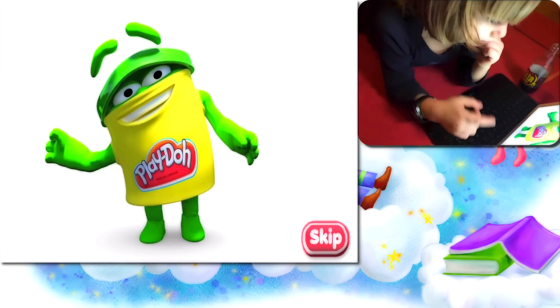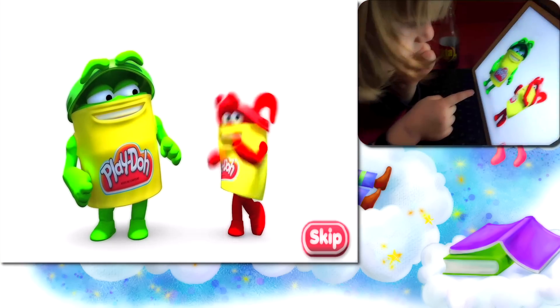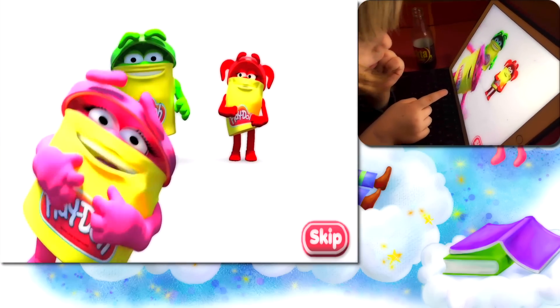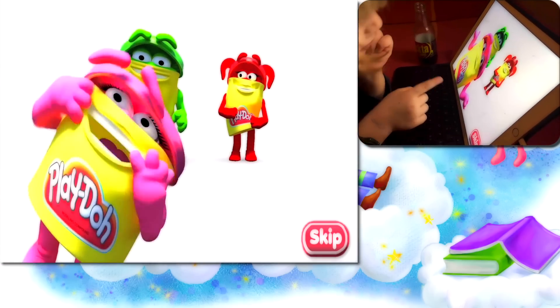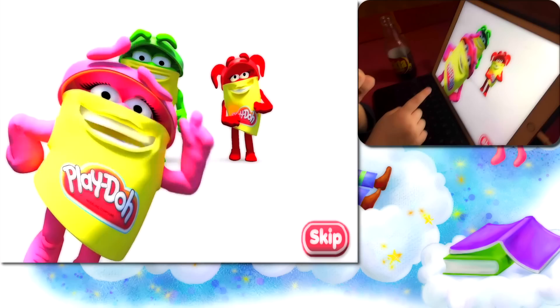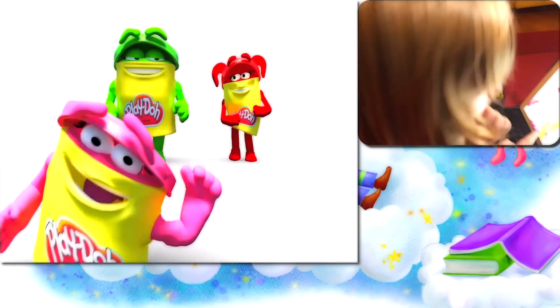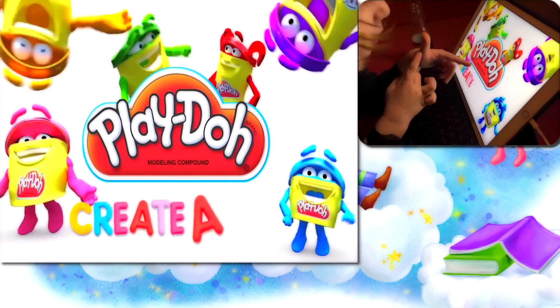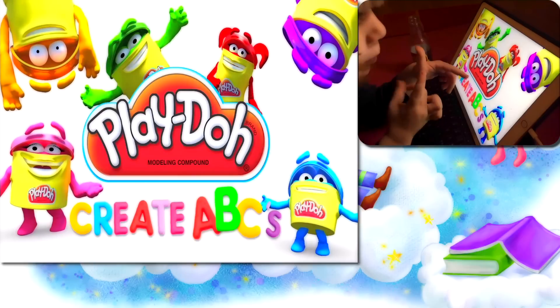Hey out there, are you ready to play? We're going to see what it is. Check it out. We're using the alphabet to fill Play-Doh land, but it's a big job. Can you give us a hint? We're starting with A and Z. What color is it now? Joy-Head and Play-Doh's ABC — more and more colors.